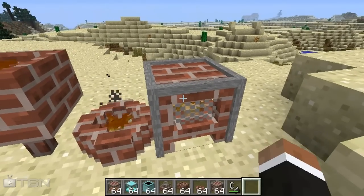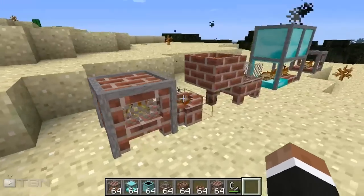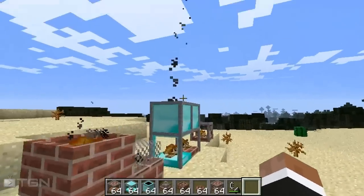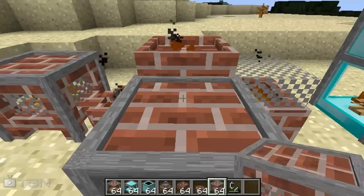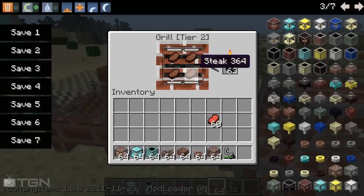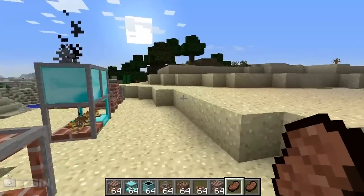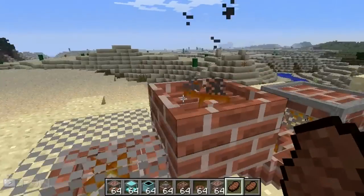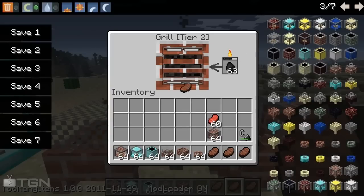Last but not least is a stove. Sadly you cannot use it to cook stuff yet, but hopefully that will come in more versions of this mod. Our chimney is still going strong. Checking on our meat — our steak is done and we can take it out. If this mod is Minecraft multiplayer compatible — which you should check on the mod thread in the description — you could have a barbecue with your friends, which would be kind of funny in a Minecraft world.